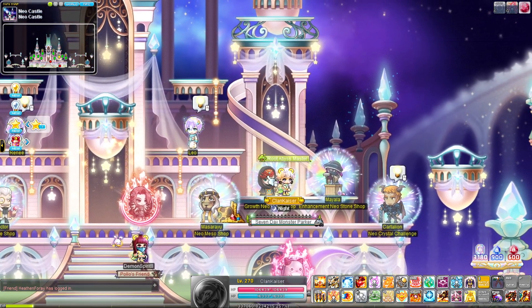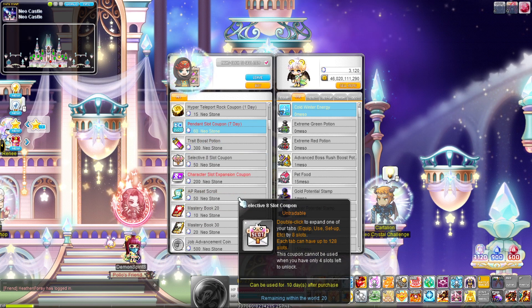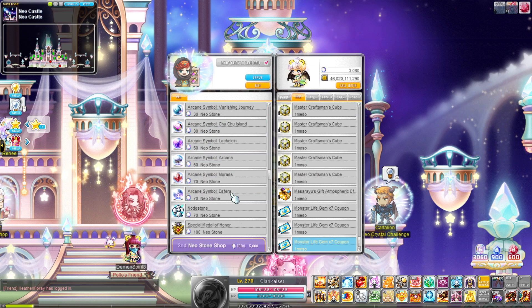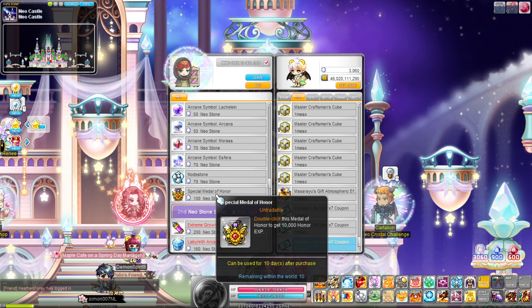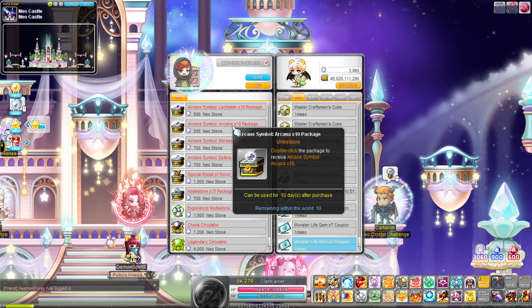Then we come to the next shop. Nothing super interesting here. I suggest buying Pendant Slots because they're pretty free, and the Neo Gems for Monster Life. I have quite a bit of these but I buy them anyway. Symbols — definitely not worth. I don't think it's worth buying the Medal of Honor or No Stones because they're very easily obtainable nowadays. Nothing too special from the top part.